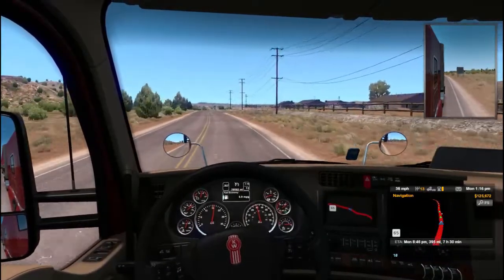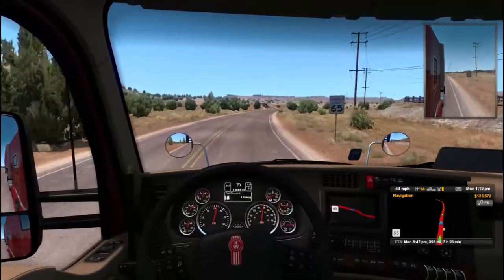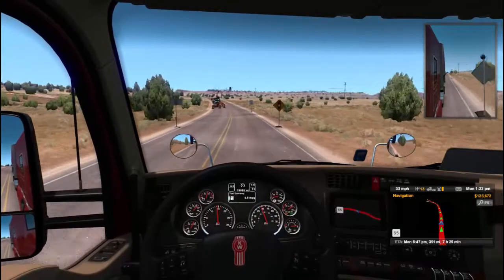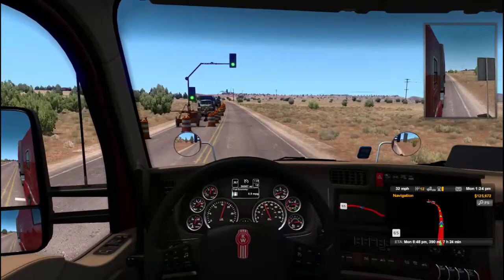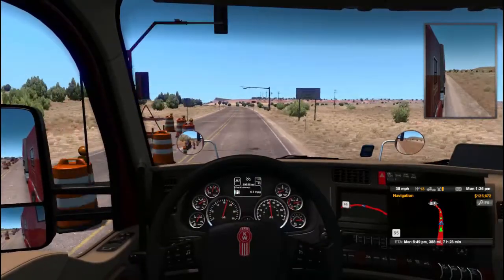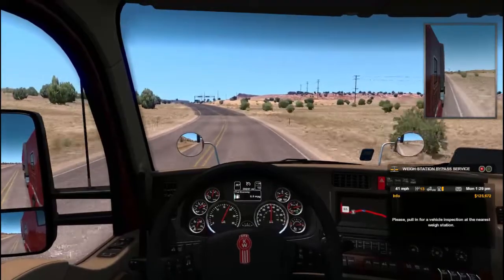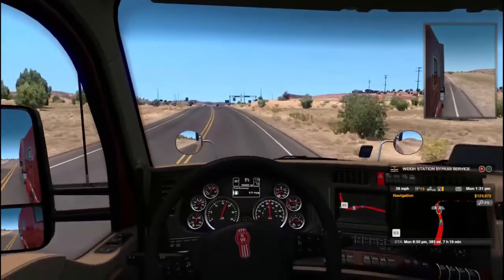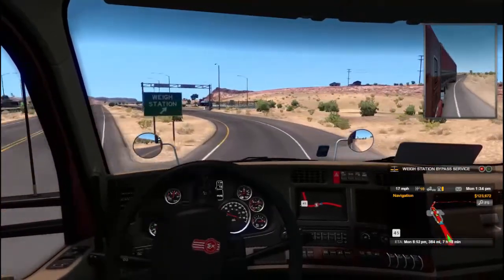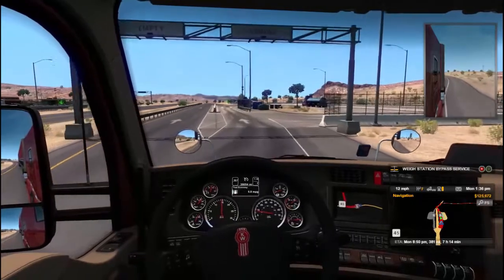Entering Arizona, here we go. We got some construction going on. So far so good, no detours, but we do have a way station coming up and I do have to stop. Of course they're going to inspect it out here in this hot desert with dynamite. Okay, let's find a new route. I'll bring you back when we get back on the road.